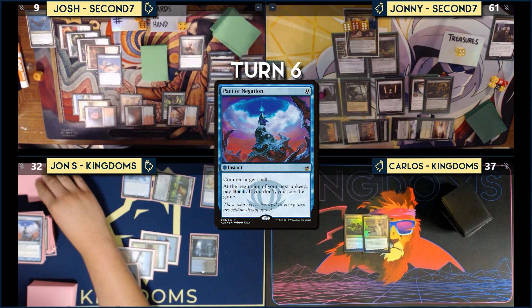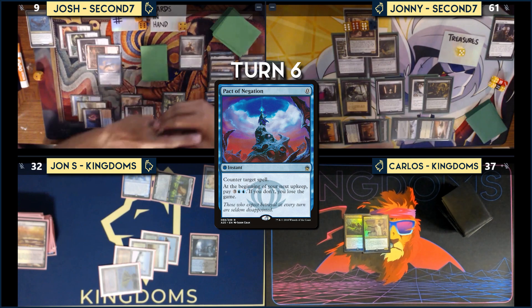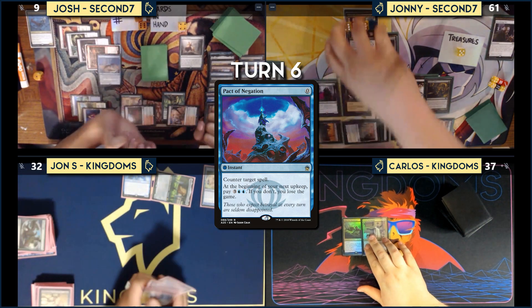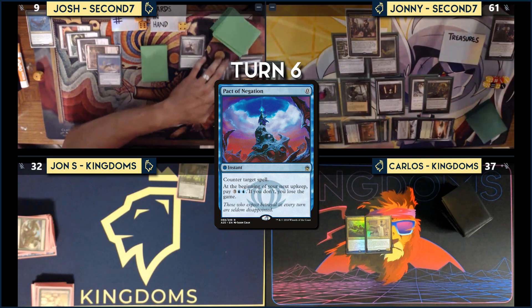Johnny confirms he can now draw everyone out infinitely. John S. concedes — he's dead. Johnny finally wins with this deck, saying it hurts his brain but he loves Selvala. The table agrees it was a crazy game, appreciating the team effort even in a CEDH context, and enjoying watching everyone execute their deck's game plan.